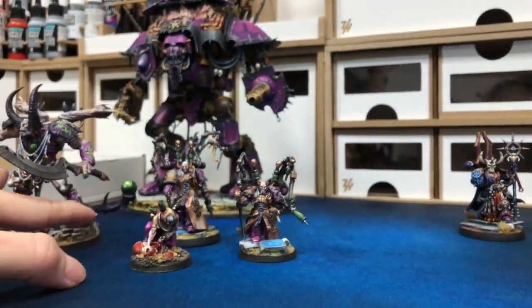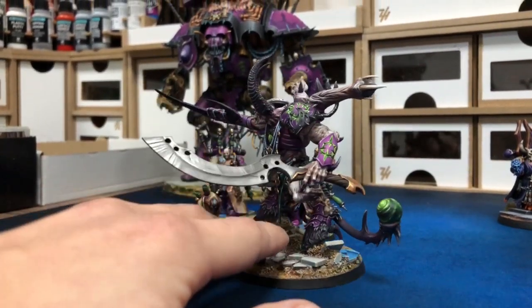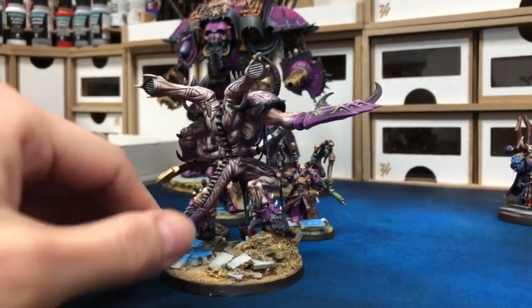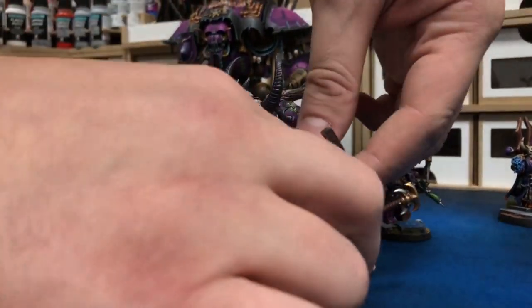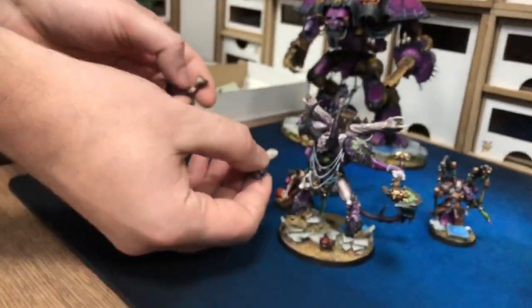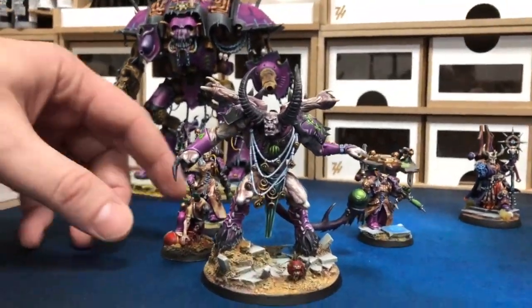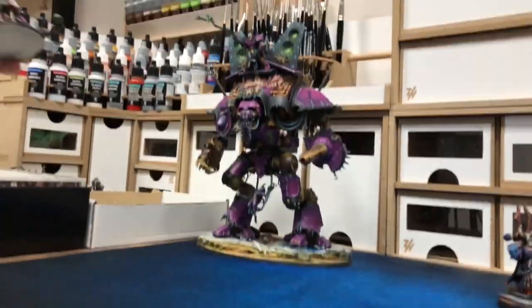Next is the Demon Prince. It's worth mentioning that we magnetize models sometimes, and in this case we did prepare some extra weapons for them. So if you need a different loadout, you can just switch the arms. And for the very end, we have the Desecrated Knight.